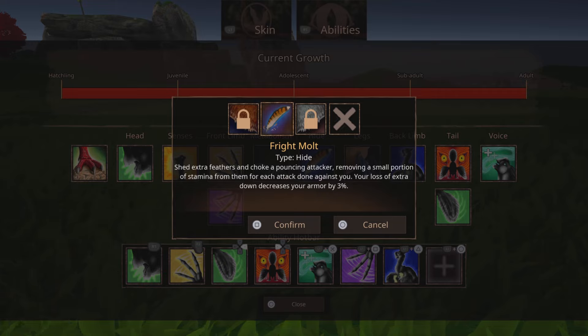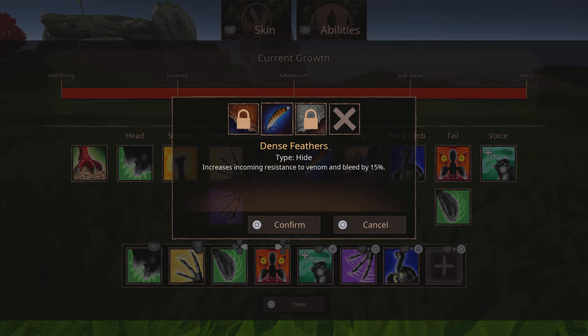Equip Fright Molt — that's very good. I'm not really trying to explain everything in there; you can read it for yourself and pause the video. But this is the best out of all three. You don't really need 15 Resilient for bleed or venom, because you're just going to be running and destroying everybody.